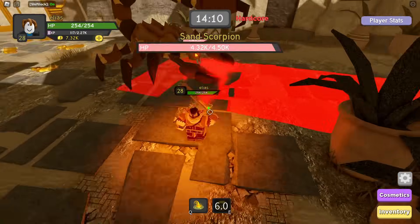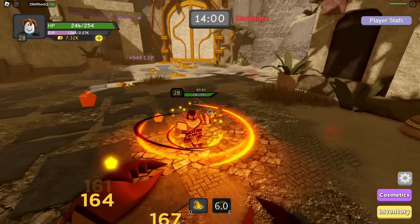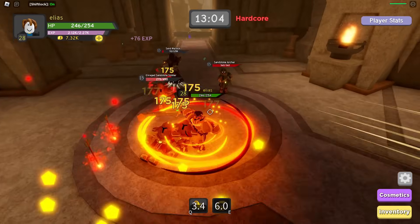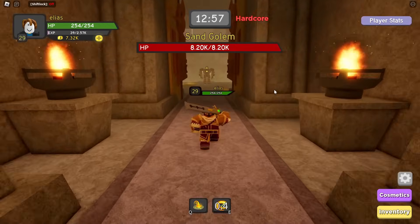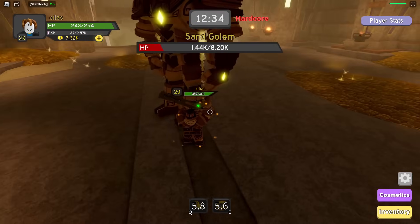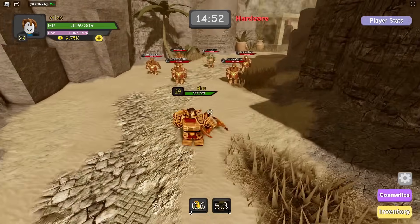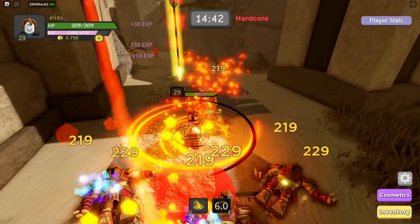Now I finally have a full set, which means we should be completely flying through this dungeon. In just three levels we'll already be in Winter Outpost, and we're only about 25 minutes into the challenge. Level 28 and we're on the Sand Scorpion — that was so much quicker than last time. I'm definitely curious how difficult Winter Outpost will be with all this new gear and spells. Level 29 — I might have to do one more dungeon and then we'll finally be in Winter Outpost.